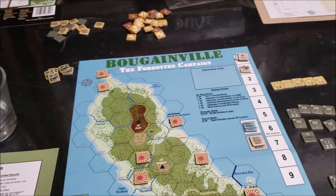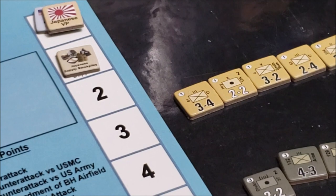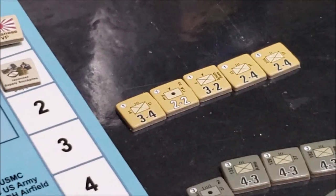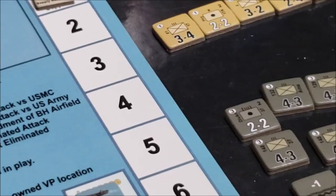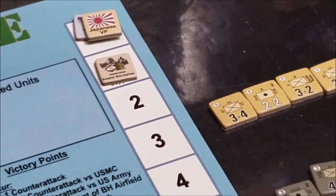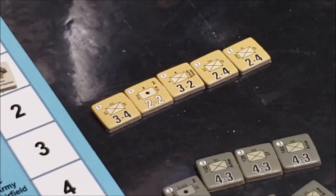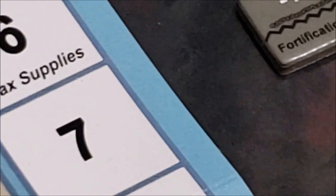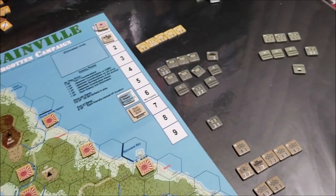The Japanese do have some reinforcements that appear on turn one. Historically, like most island fighting, the Japanese were left to wither on the vine for the most part. They do get some reinforcements on turn one. Let's zoom out to take a look at the American forces — they start off with the 3rd Marine Division as the initial landing forces.